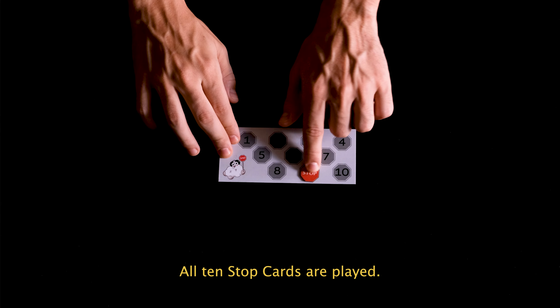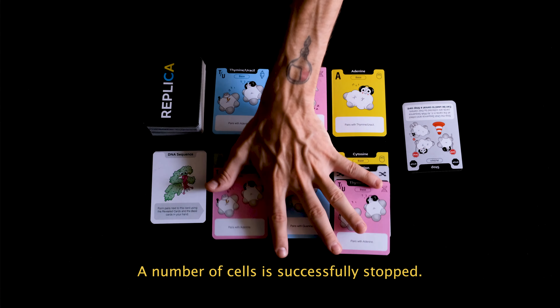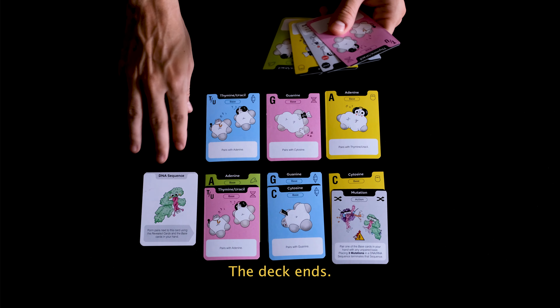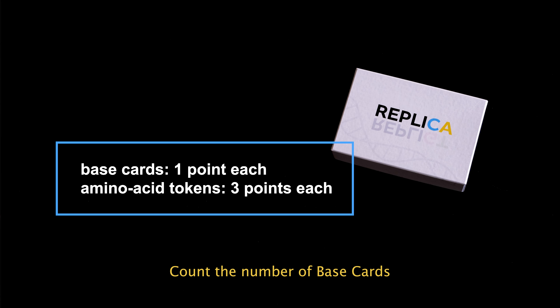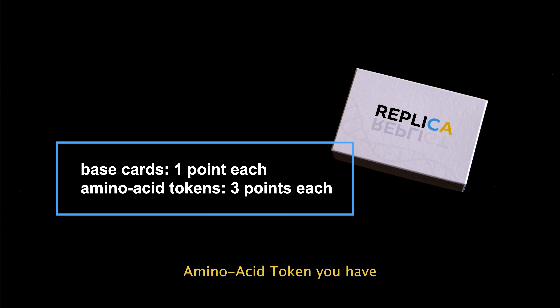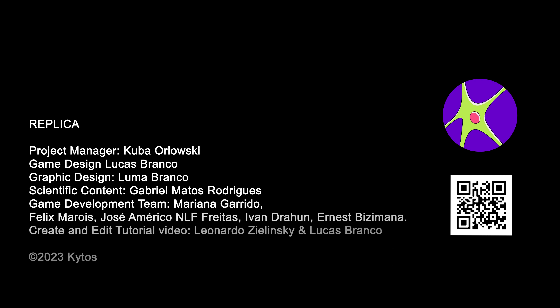The game ends as soon as all 10 stop cards are played, a number of cells is successfully stopped, or the deck ends. Count the number of base cards of the same color as your scientist card — they are worth one point each. Then add the points scored by each amino acid token you have, worth three points each. The player who scored the most points wins the game.